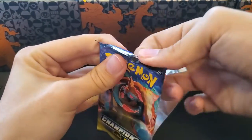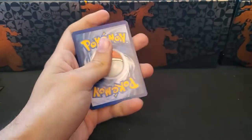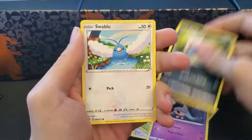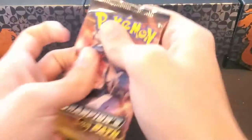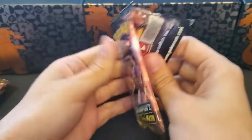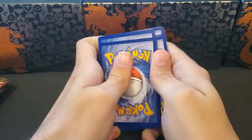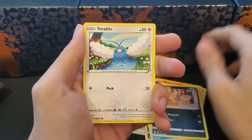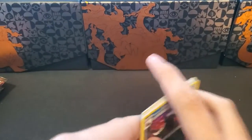Jumping into the second half of the packs — hopefully we can do a little better here. Pack eight gives us Suspicious Food Tin, Hatrum, Tears, Rockruff, Rakuna, Atna, Inkay, Swablu, a Reverse Trubbish, and a Holographic Alteria. Pack nine gives us a Reverse Professor's Research and another Holographic Centiskorch.